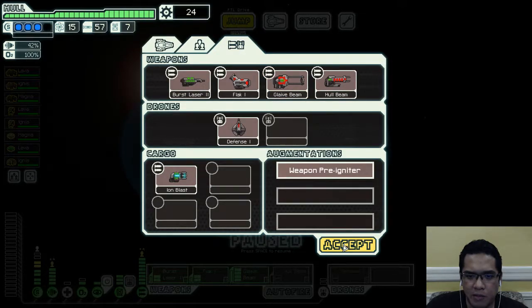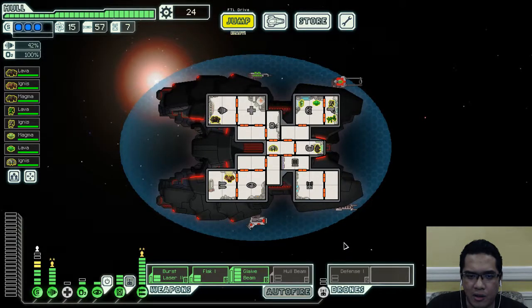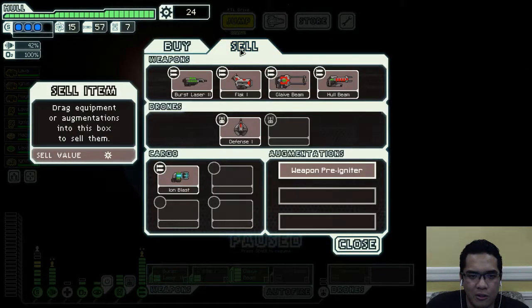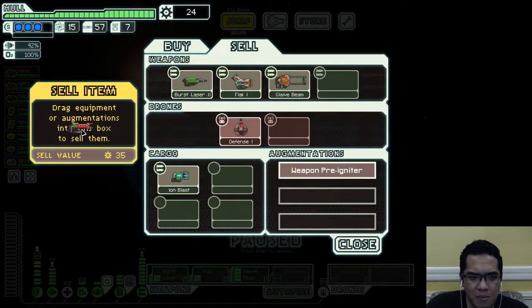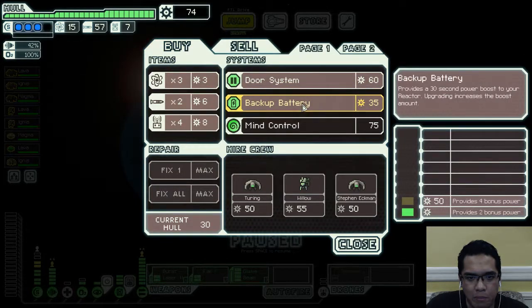It's much better to invest in backup batteries. I know we're going to be mad about so many things, but it's worthless to invest on door systems when there's no ventilation to help with that. We're selling our hull beam and our ion blast for those backup batteries.